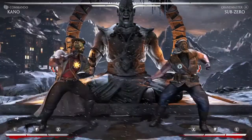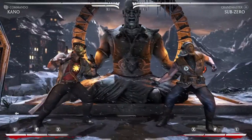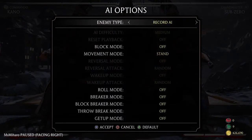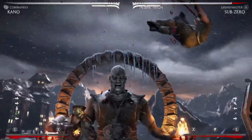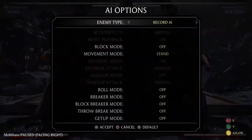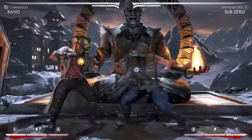Down 2 is probably your best anti-air for all occasions. Like, if you just panic — oh, they're jumping — just Down 2. Even if they do something like a jumping kick, you can usually stuff them. Super fast, super reliable. It's not the best versus cross-ups, but it works as well.